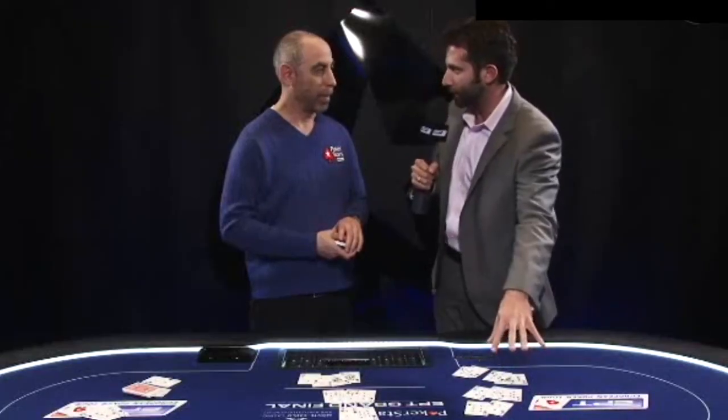Two five-card hands and they have to be in ascending order. The back hand has to be a higher-ranking poker hand than the middle hand, and that has to be a higher-ranking poker hand than the three-card hand. So when all is said and done, you've got 13 cards out there — your best hand in the back, your second-best hand in the middle, your worst hand up top.